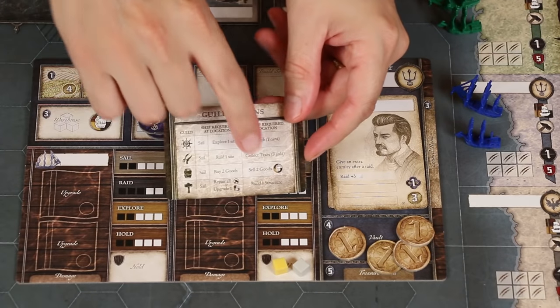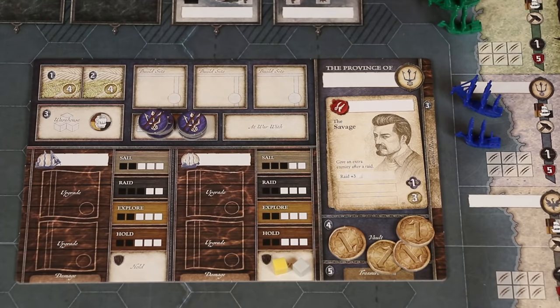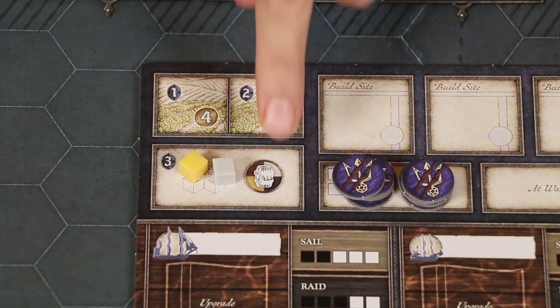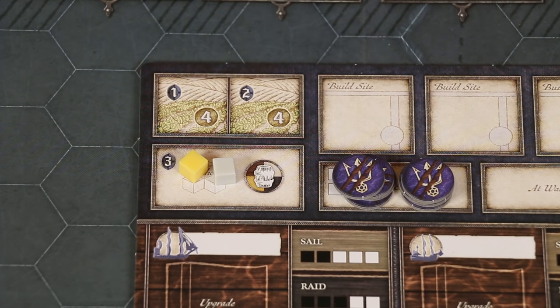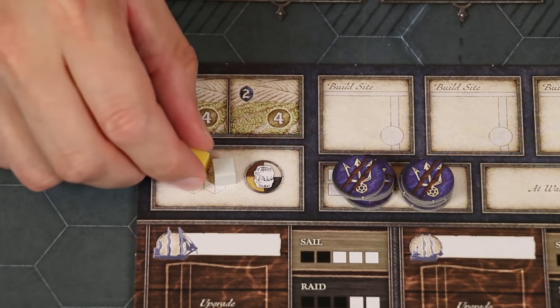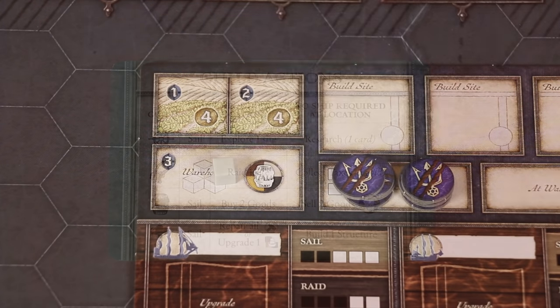Another merchant action is to sell up to two goods. You might remember that if you have ships in a land region with a warehouse, like the one found here on your province area, you may freely load and unload your ship's goods into it. When you have goods in a region with this symbol, then you can use the merchant action to sell up to two of them. Do pay attention to the colors in the background because this will indicate the types of goods you can sell. In your home harbor, this means you can sell any type of good, and each good that you sell will provide you with six gold.